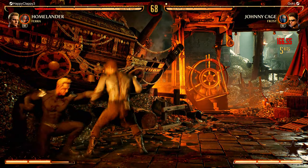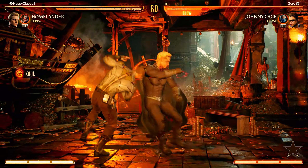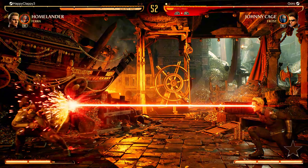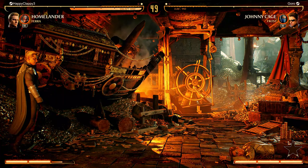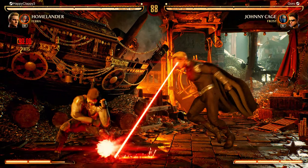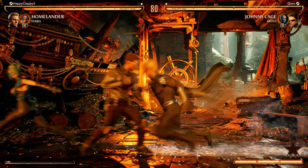He keeps going for the grab but it's blockable. I keep making the mistake of pressuring in the corner. Got a full combo — not optimal, dropped the combo. Good return. Looks like he's trying to bait me into a mid attack. Dropped another combo. Laser ranging and it looks like he's even got an anti-mid with the laser eyes — he's not even doing optimal combos, he's literally just spamming, somehow getting good damage with like two or four hit combos. This is ridiculous.